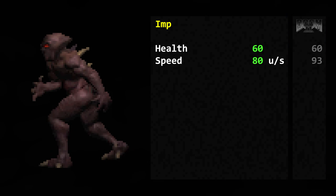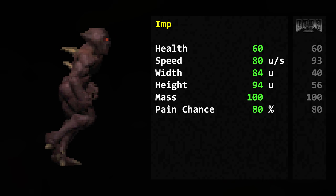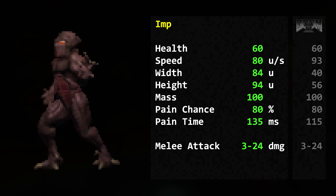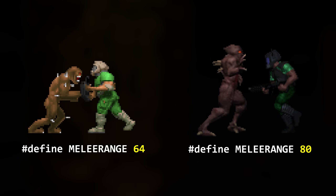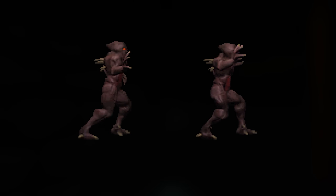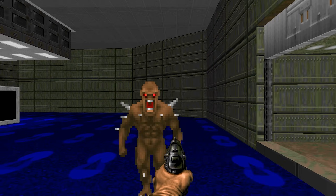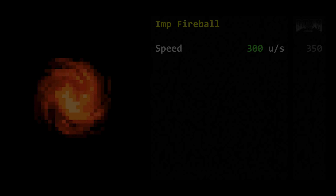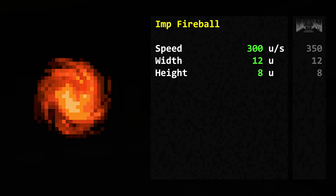Health: 60. Speed: 80 map units per second. Width: 84 map units. Height: 94 map units. Pain chance: 100%. Pain time: 135 milliseconds. Its melee attack deals 3 to 24 damage in multiples of 3. Since Doom 64's enemies are wider than the originals, the melee range for all enemies has been extended from 60 map units to 80. The Imp also has a unique animation for melee attacks and can whiff this time. In the original Doom, an Imp would still toss a fireball if the player backed away from melee range. Its fireball attack deals 3 to 24 damage. The projectile travels at 300 map units per second and has a width and height of 12 and 8 respectively. On modern re-releases, when playing with fast monsters enabled, their projectile speed is doubled to 600 map units per second.